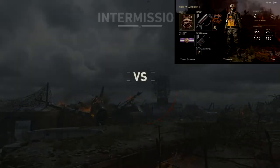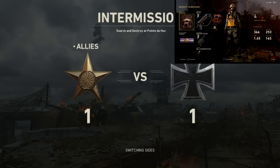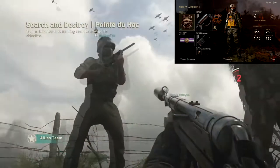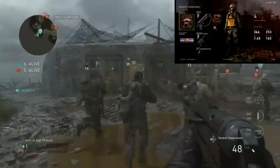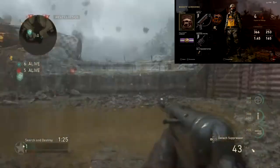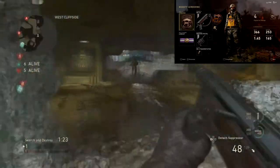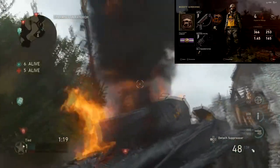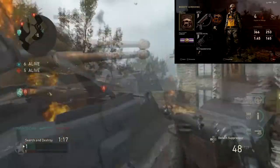I've put extended mags and rapid fire on it. I need extended mags because normally I do get hit by one or two enemies and sometimes my aim is not the most accurate, so I need those extra bullets. I put rapid fire on as well because if I can get those bullets out quicker, I have more chance of killing an enemy quicker and moving on to a second enemy.